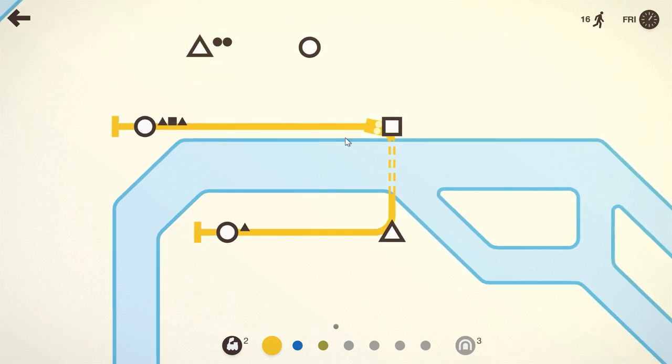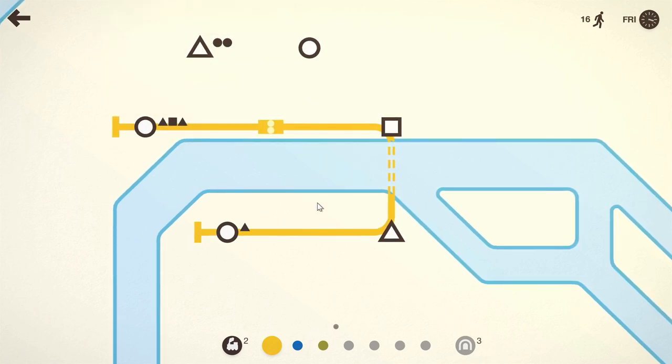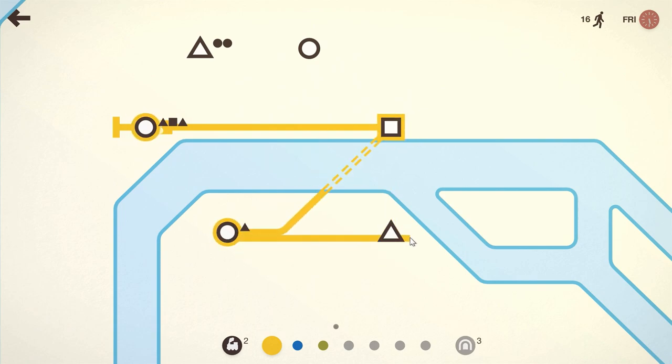This yellow train goes along the yellow line in this whole vicinity. I wanted you to get a quick view of how the flow of the game works — this little yellow train just goes back and forth and continues to follow the path. We can change this path as much as we want. We need to be careful: if we're not careful enough, one station will overcrowd and the game's over.